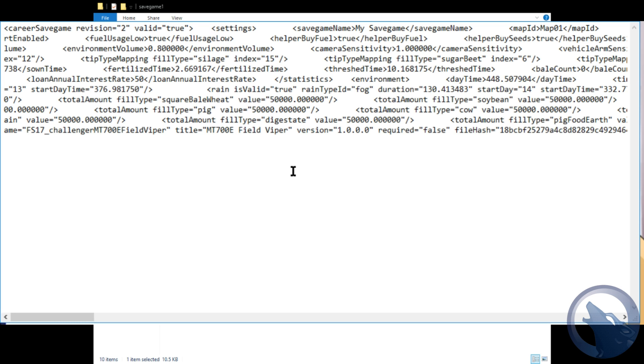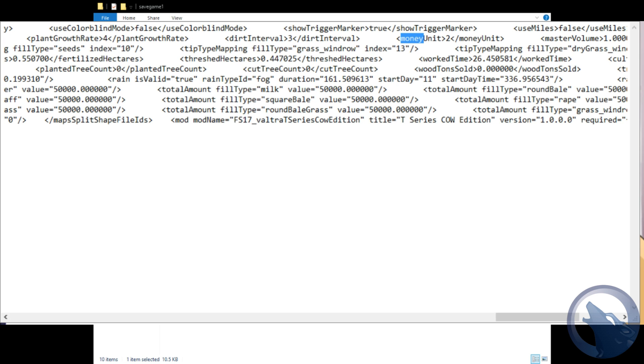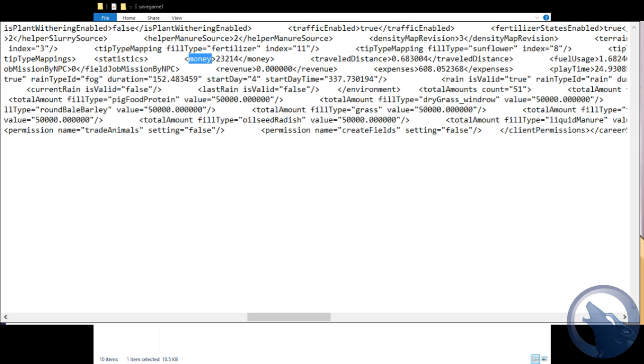Then you want to press CTRL+F, type in 'money', and click Next. You want the third 'money' result. Here it is — remember I said 23,214.